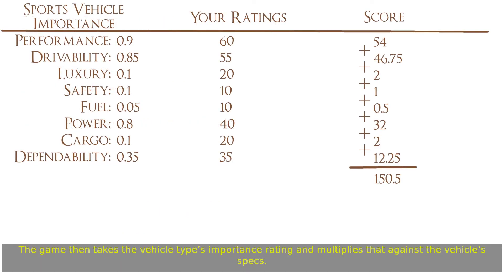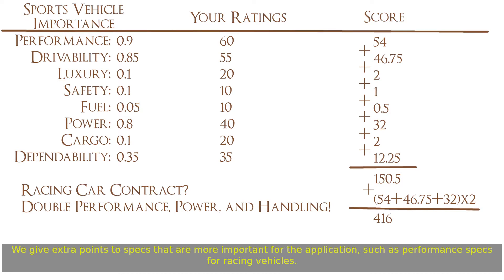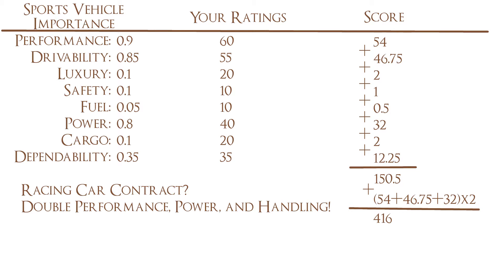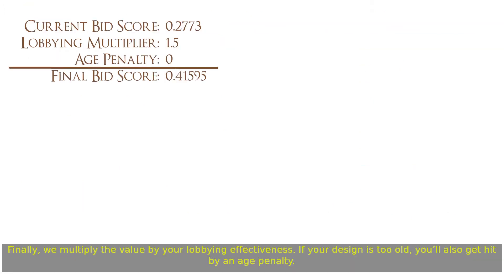The game then takes the vehicle type's importance rating and multiplies that against the vehicle's specs, giving extra points to specs that are more important for the application, such as performance specs for racing vehicles. It then divides the score by a price value — the value uses the wealth demographic of the vehicle type and the submission price, so higher prices are less important for more expensive vehicle types. Finally, it multiplies the value by your lobbying effectiveness. If your design is too old, you'll also get hit by an age penalty.